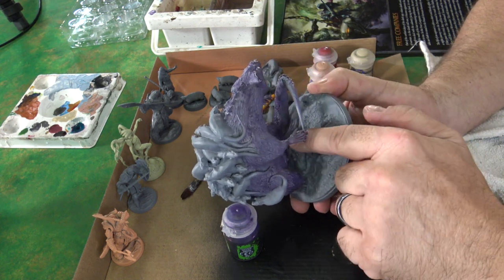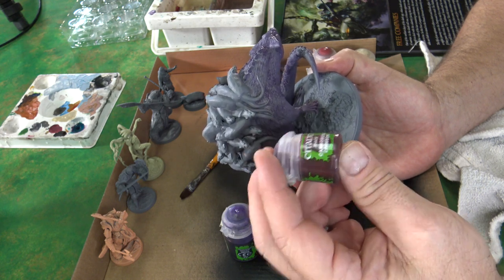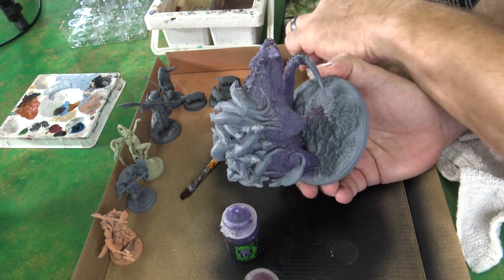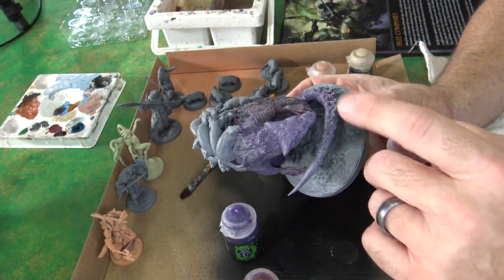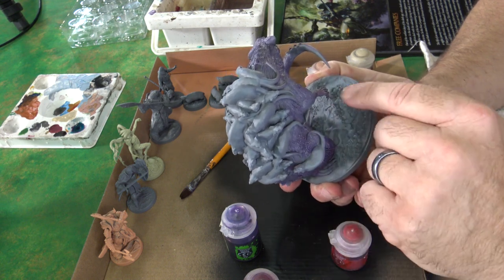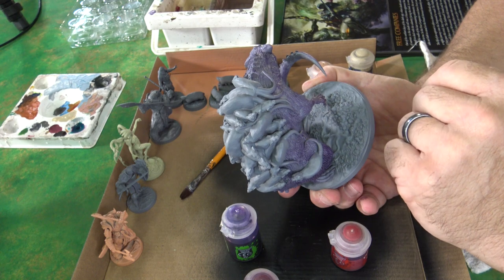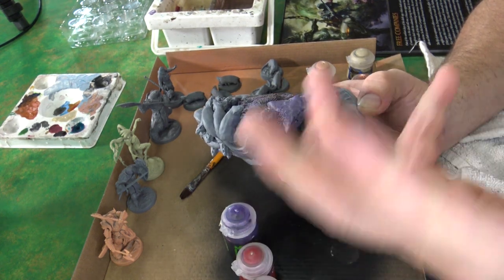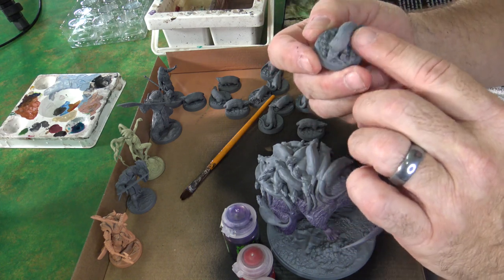She also has some scars that I'm going to fill in with some Carroburg Crimson shade once this dries a little bit, just to give it a little tinge on the outside. I was actually thinking of using Khorne Red in there, but I think it would overpower. I want to use Khorne Red in the mouth, and then we're going to use a lot of Ushabti Bone on the bone here. I'm going to work on the tails and then come back when that's dry enough.